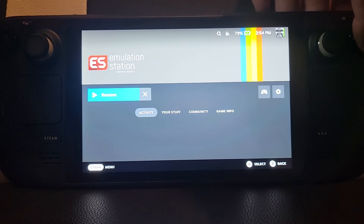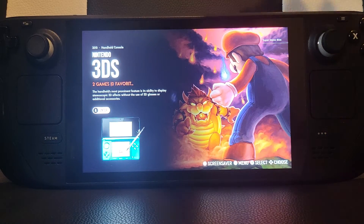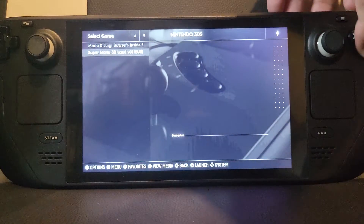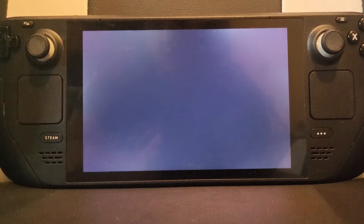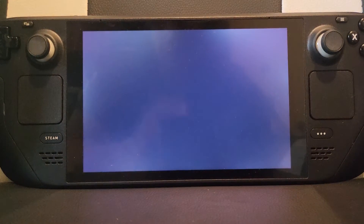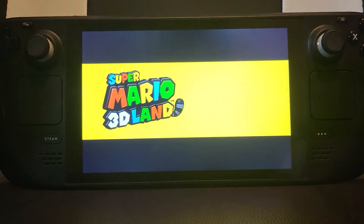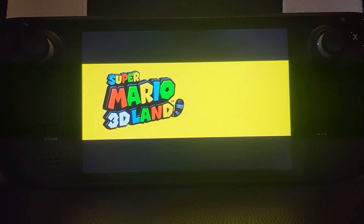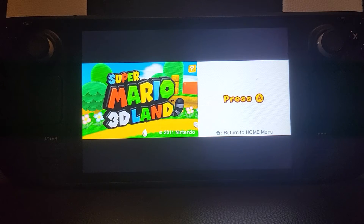I'm going to launch via Emulation Station — the principle is the same if you're using Citra directly. I'll launch Super Mario 3D Land and turn the volume down. Right now the configuration I have is: the left side of the screen is the top screen and the right side is the touch screen, which is the bottom screen.